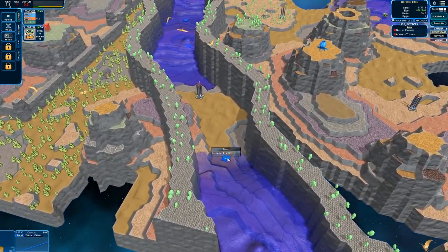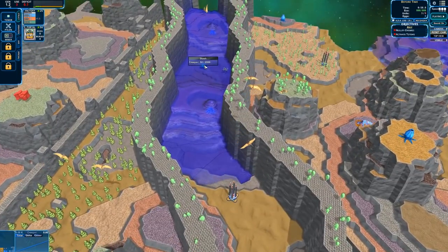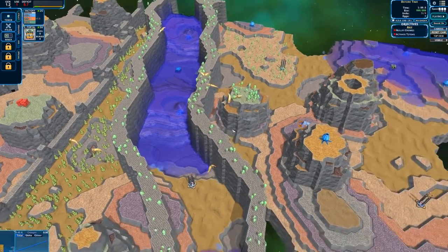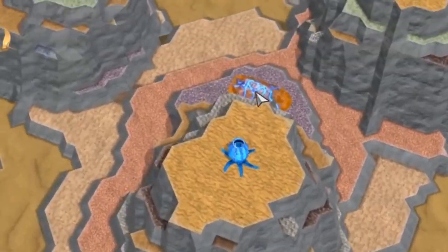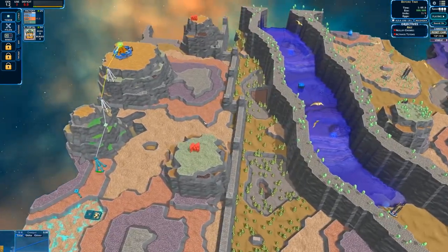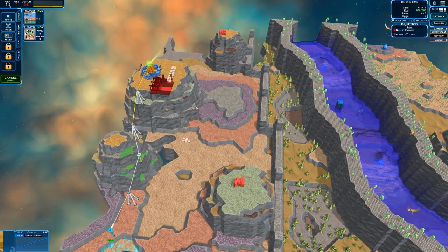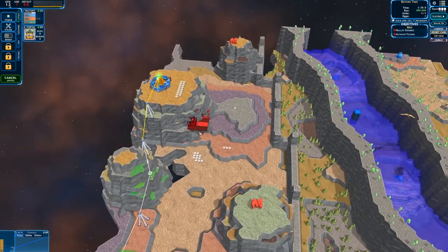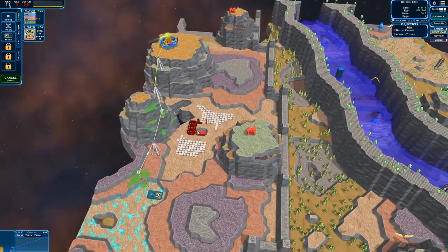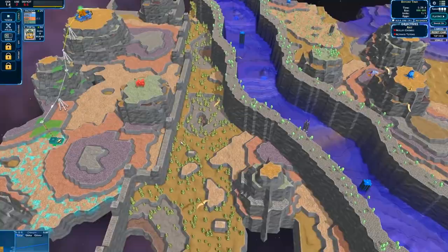These three little blue things are creeper spawners. I'm not entirely sure what happens when they get to the stash - when there's 2,000 of it, it'll just cause a giant eruption. Once creeper gets over here it's going to start sending in bad guys. I probably need a factory, and that first mine is essential - I'm running a deficit already.